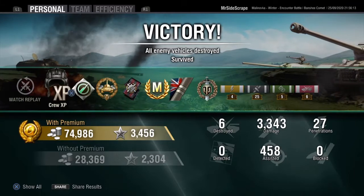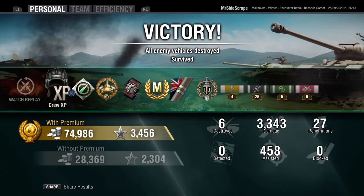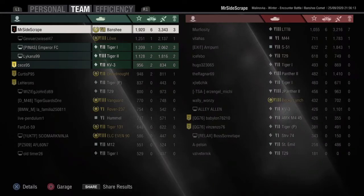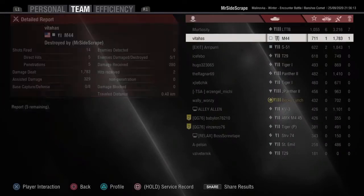Either way, a good game in my favorite tank, the Comet - 75k profit this game, 3300 damage for the High Caliber, 458 base XP, Top Gun, and it was a nice match. That's what you want to do in this tank: find that position, go backwards and forwards with snap shots, and just let the DPM get to work. Thank you guys for watching, hope you enjoyed the video and I'll see you all in the next one.